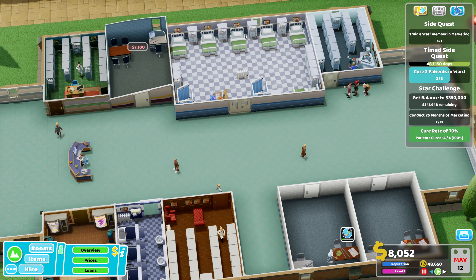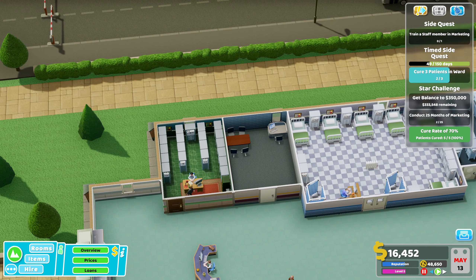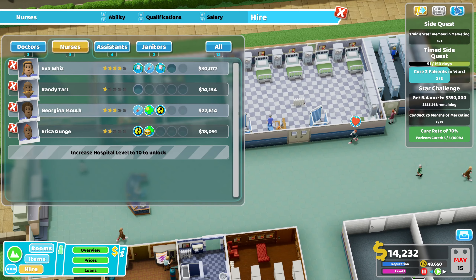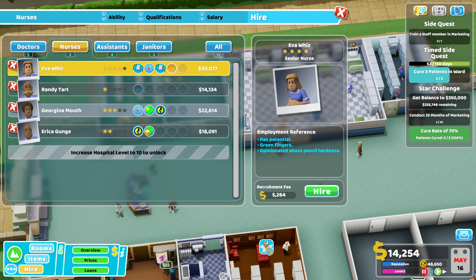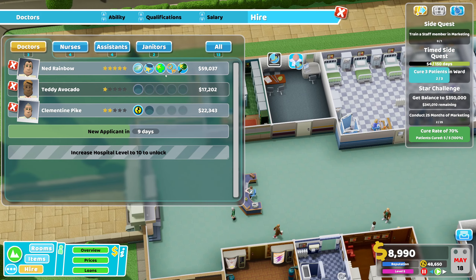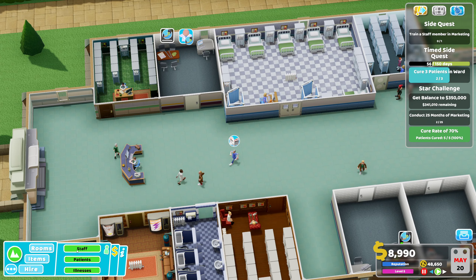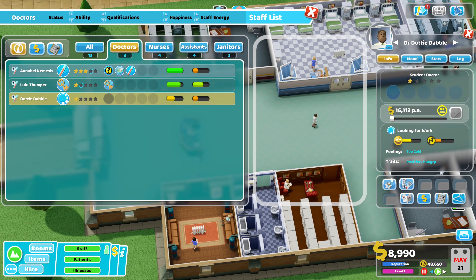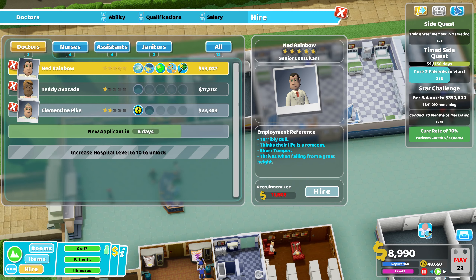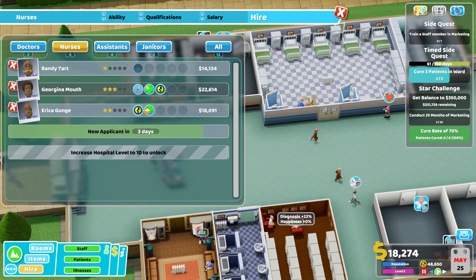Stick one there for now. Do need to make sure you've got the staff and assistants for it though. Let's get another one in here. I would like a GP. Actually let's fire this one — I don't think I'm going to do a training room.